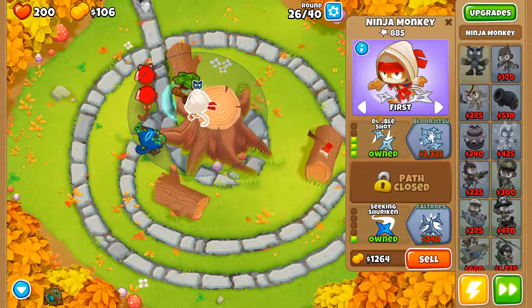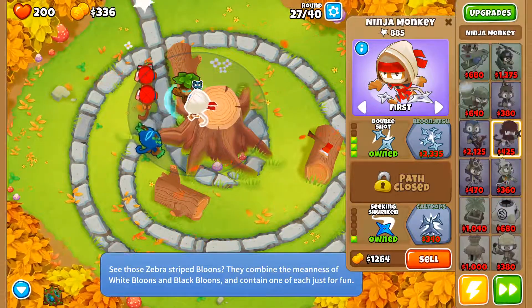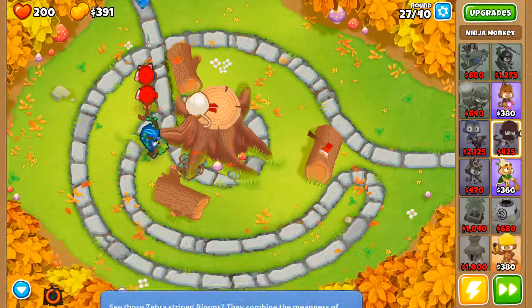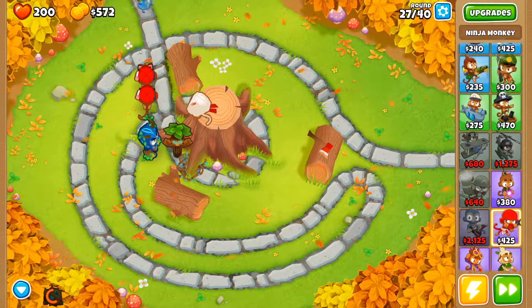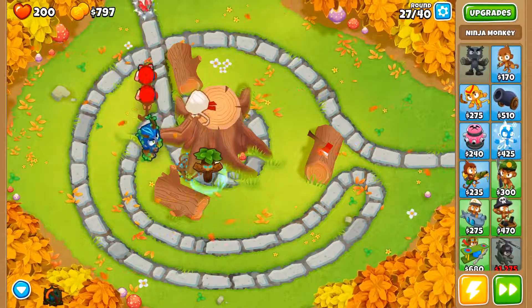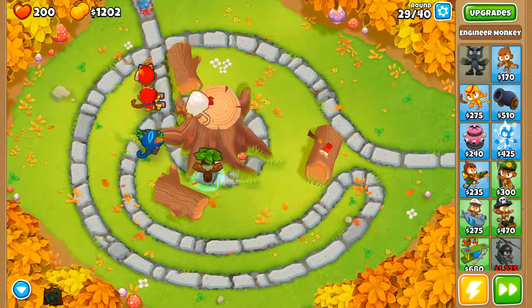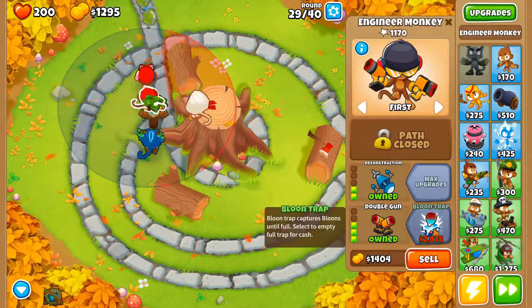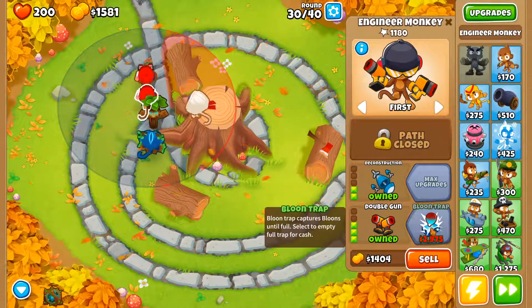If I had all the maxed-out tier 5 things during the impoppable runs, I probably could have done more. But I didn't. I had a bunch of banks and I still couldn't do it. I do have something that can pop those — I'll get balloon trap, because I'm pretty sure it can eat up leads. So that'll be useful.